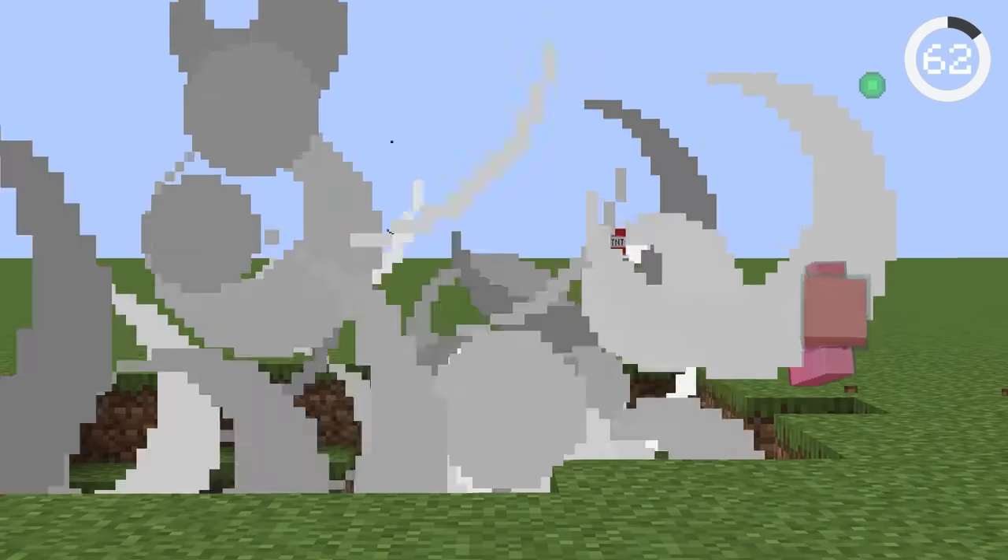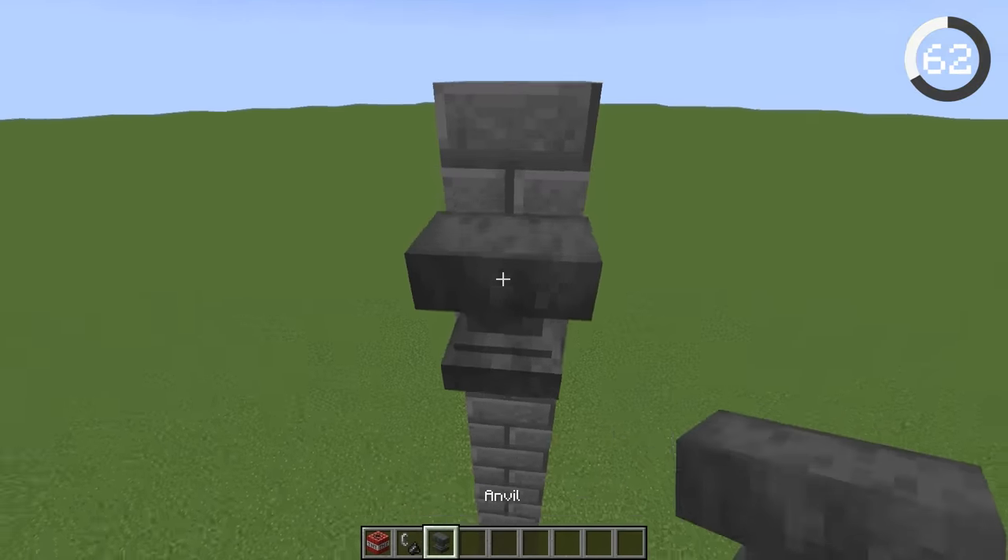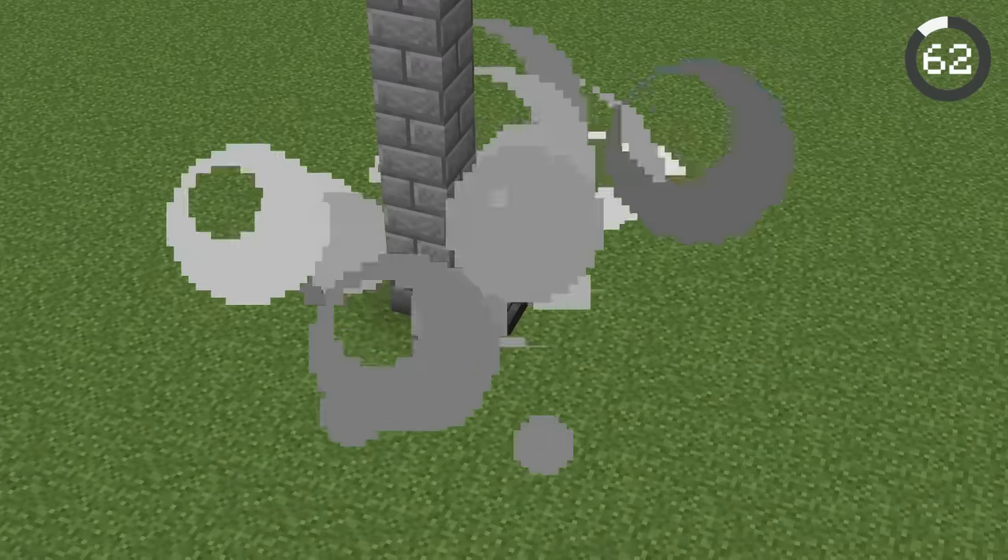TNT is extremely dangerous because it can destroy your entire build, but if you put a falling anvil on top of primed TNT, the TNT will explode inside the anvil and no blocks will break.